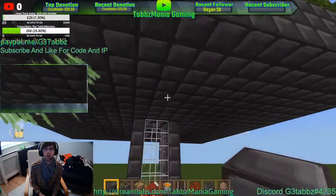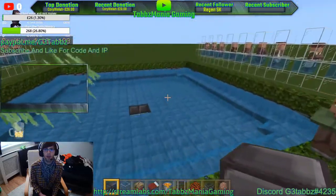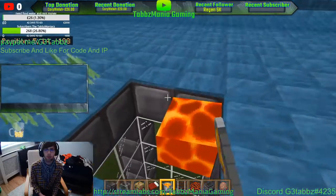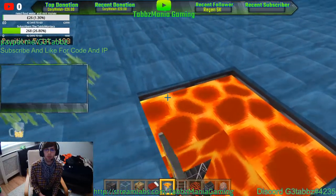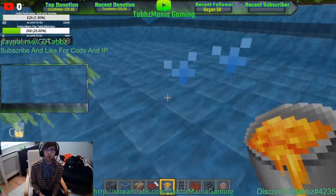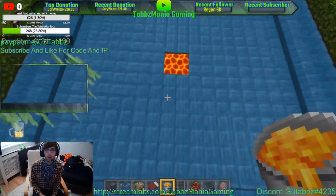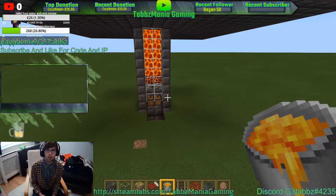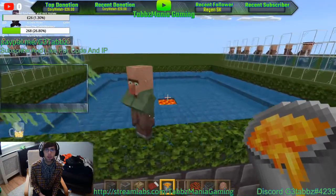Now go back up to the top and place your lava: one, two, three, four. That's in place — should look very pretty. Now this test villager needs to go test the kill chamber.